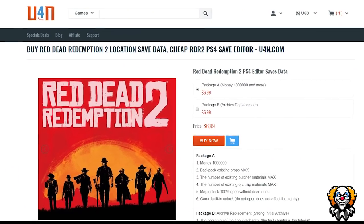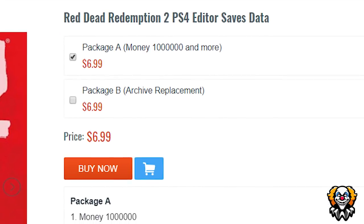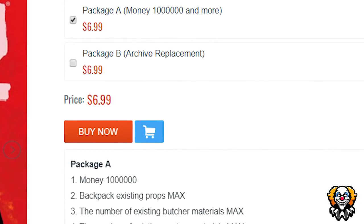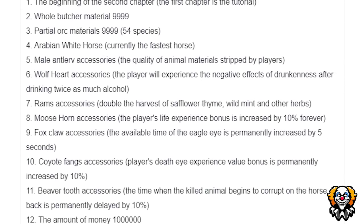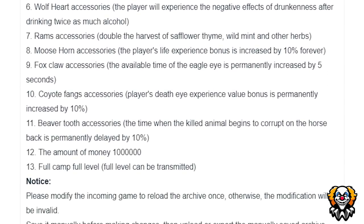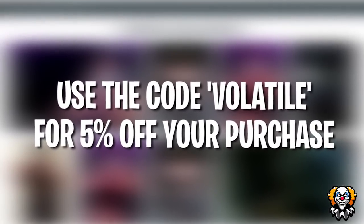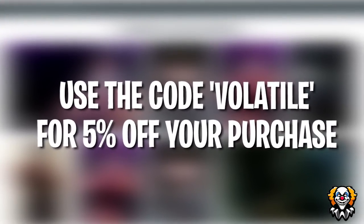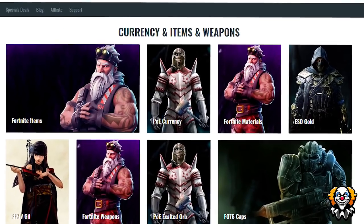This video is sponsored by u4n. If you guys want to buy yourself 1 million dollars in Red Dead Redemption with a load of other additional items, click the link in the description below or the pinned link in the comment section. Use the discount code 'Volatile' for 5% off your purchase. You can also purchase Fortnite weapon packages for Save the World and items for other games too.